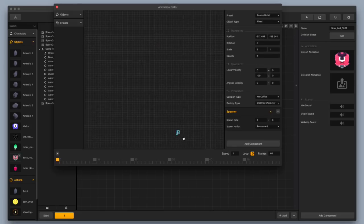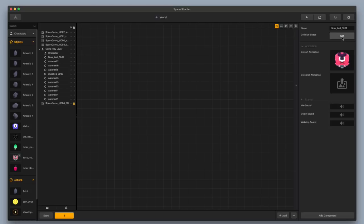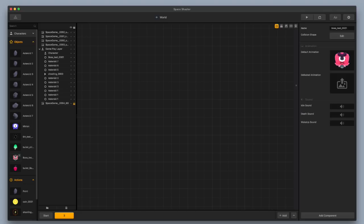The bullet's up at the top, so I just need to select it and drag it down, placing it underneath my boss. I'll hit Command and the left bracket to move it down, then exit out of my animation editor. While I'm working with my boss, I'm going to change the collision shape so that it's a little bit more accurate. That looks pretty good, so I'll exit out of my shape editor and add a defeated animation for this boss.